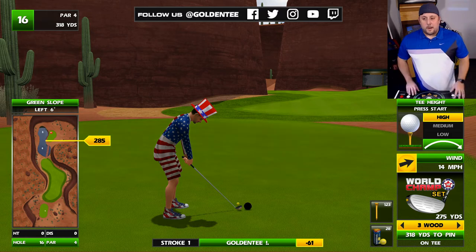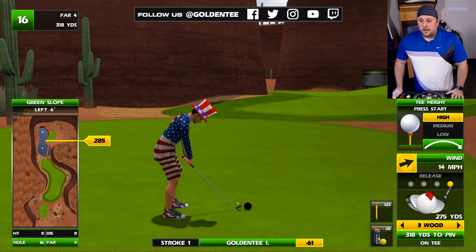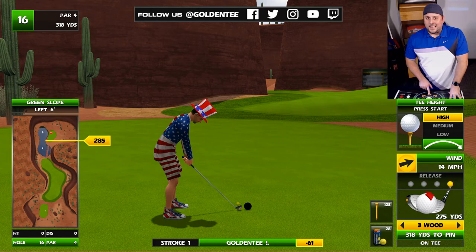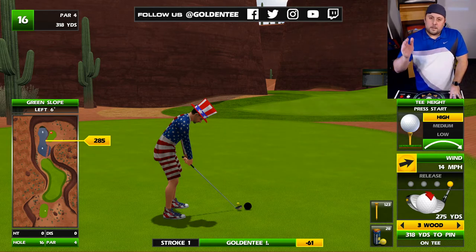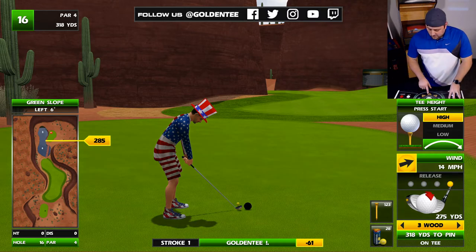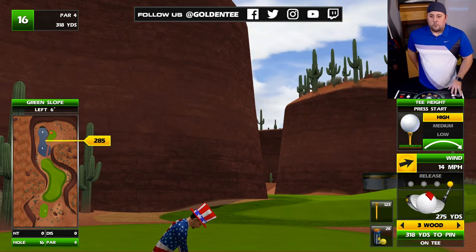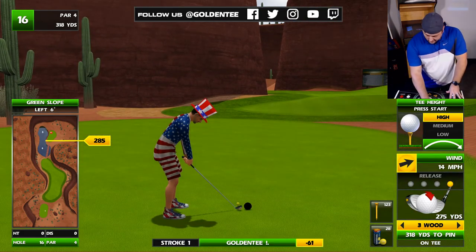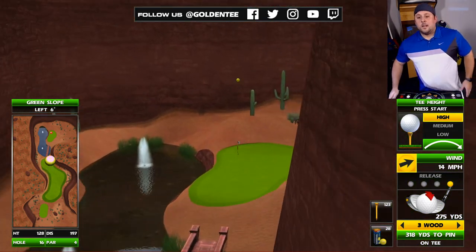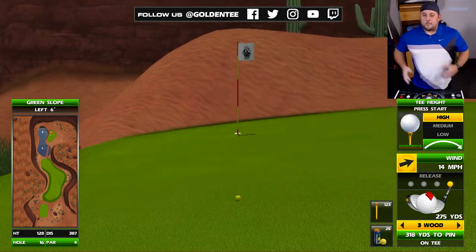Sounds great in my mind — let's see if I can actually do it. I'm going to apply a release, another shot option you have now that you didn't have before. On this particular shot I'm just going to pull slightly back to the right of B to get my ball working to the left a little bit. I don't want that full 14 mile an hour wind working on me — just a little. And I'll push out to the right of two because I have this giant wall in the way. Let's see what happens.